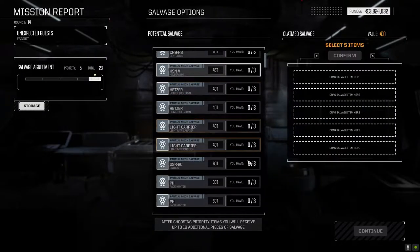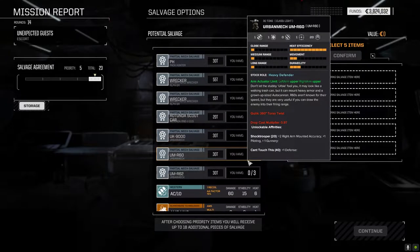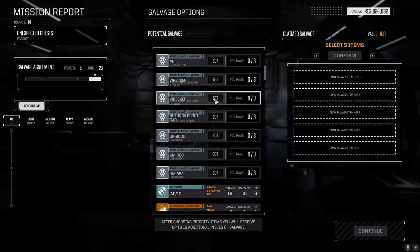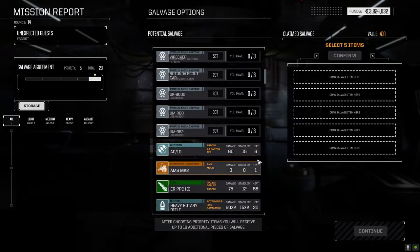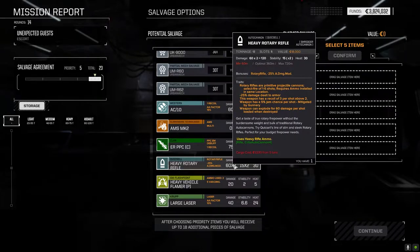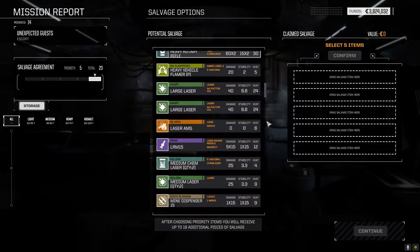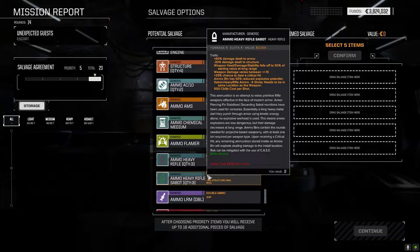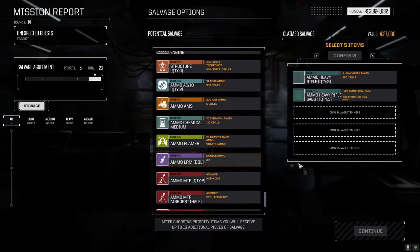We're going to crank Boomer's gunnery skill up too so we can drop some recoil hopefully. We've got to see what we got down here. Rotary wrecker is 55 tons - how many parts do we have? We don't have wrecker parts, unfortunately. AMS mark 2 though, clan ER PPC, and there's the heavy rotary rifle which we do have one of. How much ammo is down here? We've got two tons of this and two tons of that. It's six rounds per ton - we need both of these if we're going to get the rotaries going.